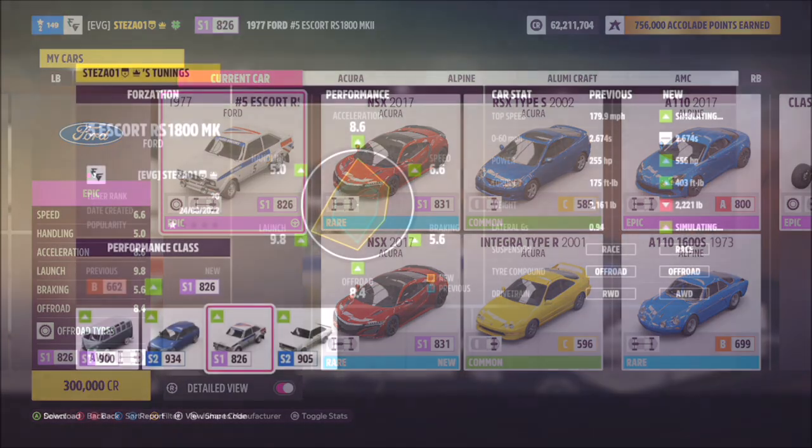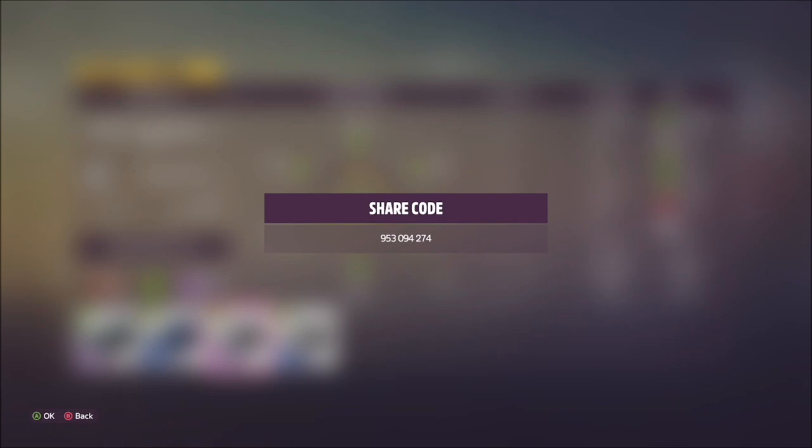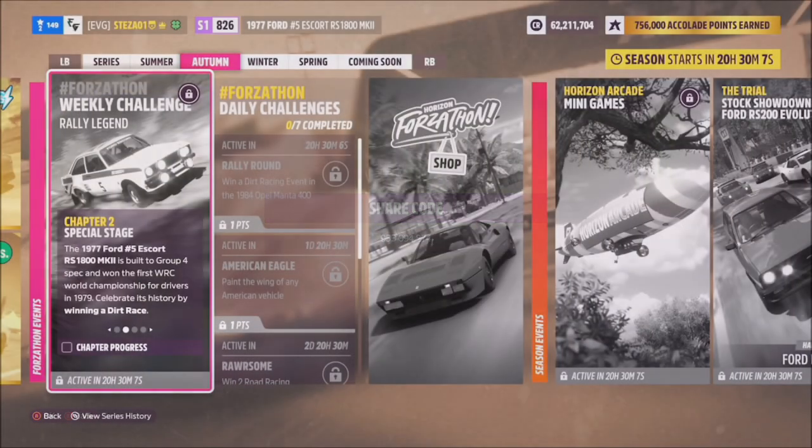You can purchase it for 300,000 credits or pick it up for cheaper in the auction house. I have created a tune called Forzathon — share code is 953094274 — and hopefully this should help you along with some of the challenges.